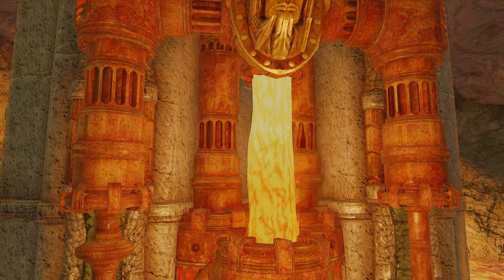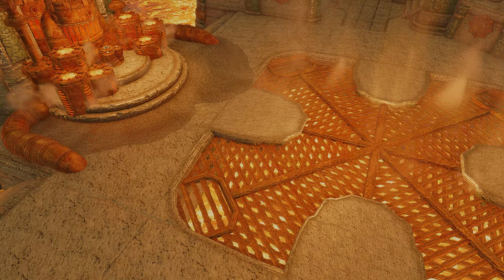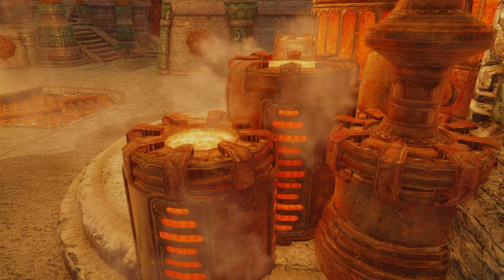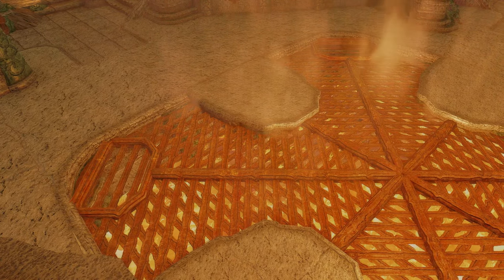The mod works by using a shader to apply a heat distortion effect to the lava meshes. The shader is based on real-world physics, so it accurately simulates the way that heat waves distort the air. The mod also includes an option to adjust the strength of the heat distortion effect so you can customize it to your liking.